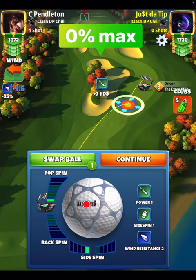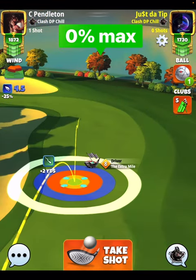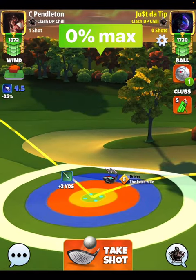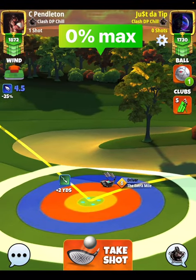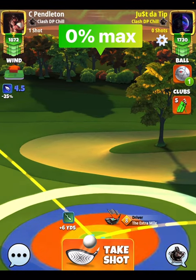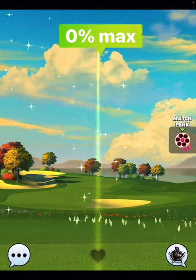Let's go. This hole is disappointing — two bars of topspin, one bar of sidespin to the left. I say it's disappointing because I dropped this shot twice in practice mode and then missed it in real mode both times. Again, one bar of sidespin to the left, two bars of topspin. We're starting with our extra mile at the plus two yard mark, orange ring at the rough.